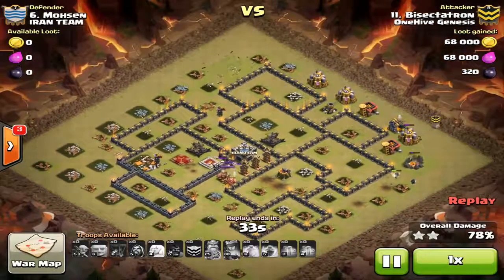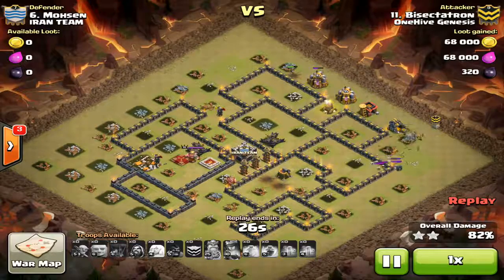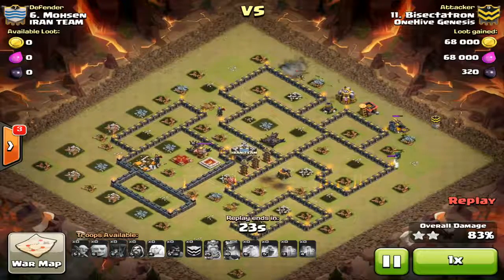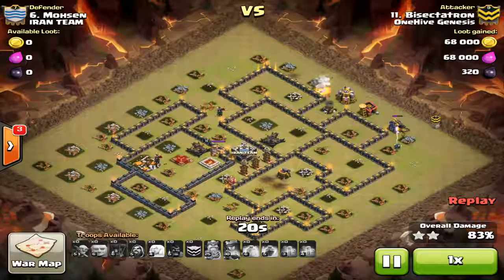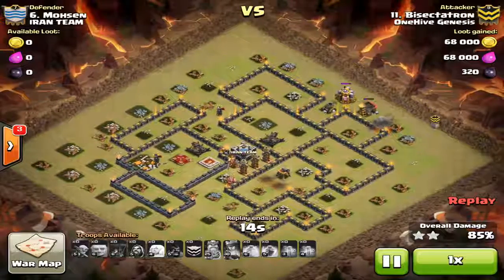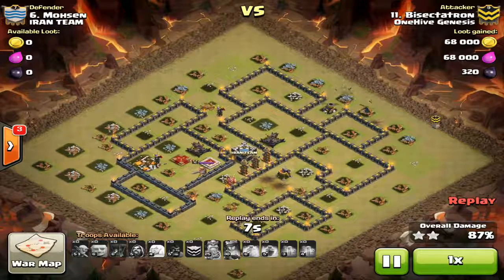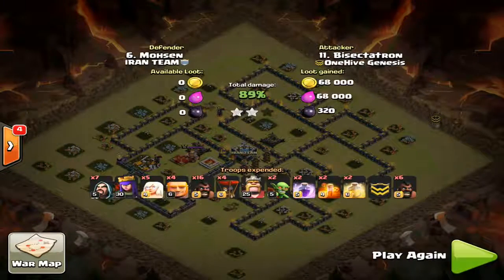I lose about half my hogs to the giant bomb; CC hogs come in but it's too little too late. The queen probably would have got that tesla farm along with the king. The giants were kind of an afterthought — I forgot about them in the heat of battle when I had to adjust. Got up to about 89-90%, but the last four or five buildings were all defenses, so I wasn't quite as close as that sounds. A queen walk can make or break your attack — make sure you invest in the funnel and count the tiles to see what's the closest target.